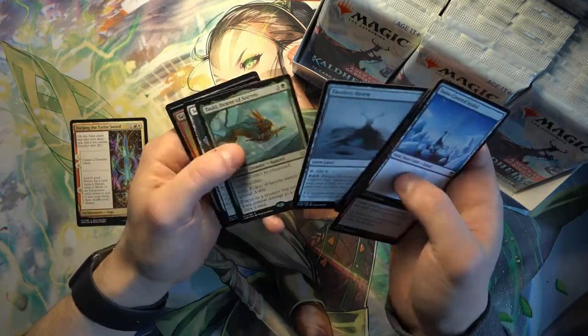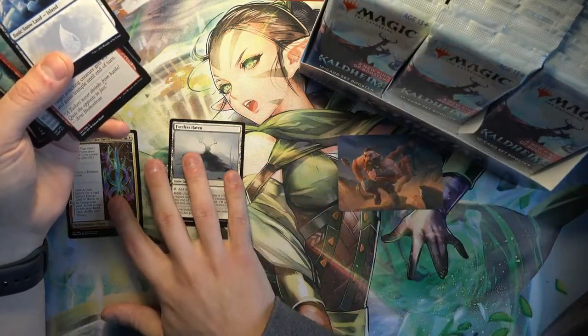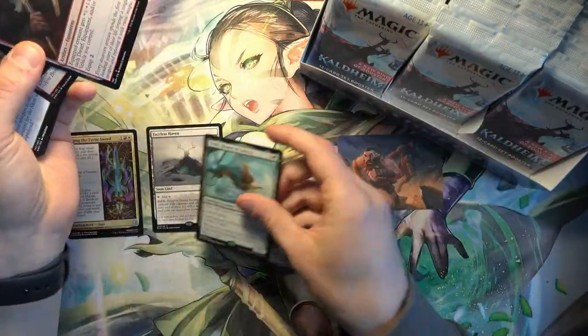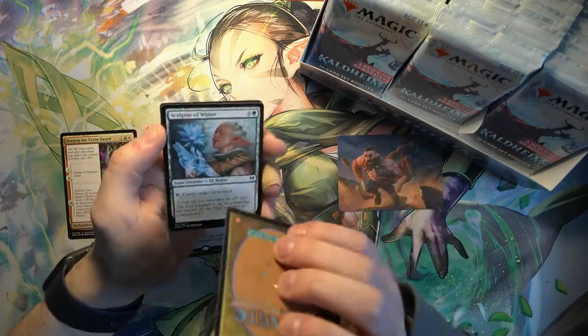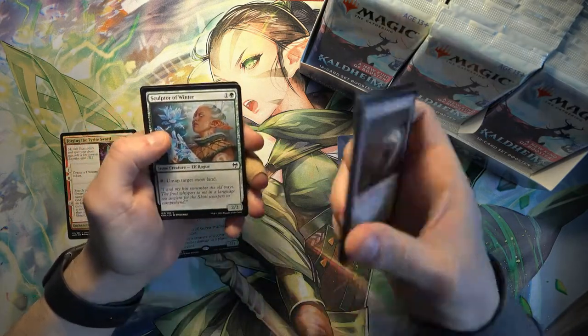Faceless Haven with a Toski. Pretty cool start - it's another good rare land that turns into a creature. Seen this played. With Toski, Bearer of Secrets. There's a lot of elves and dwarves in this set, so a lot of good flavor, but we'll see what we can get.